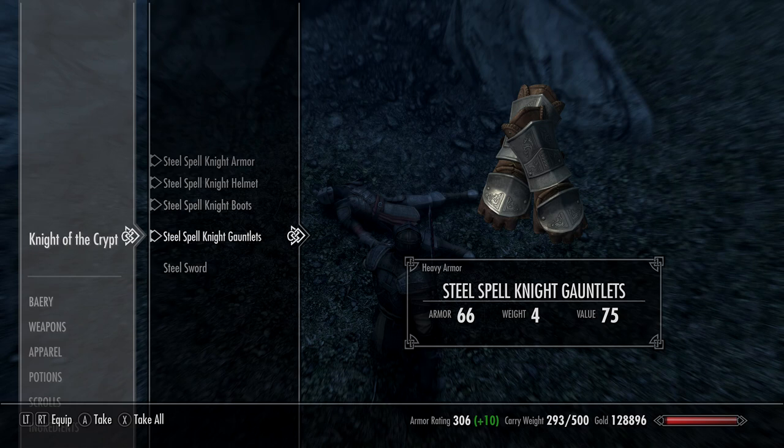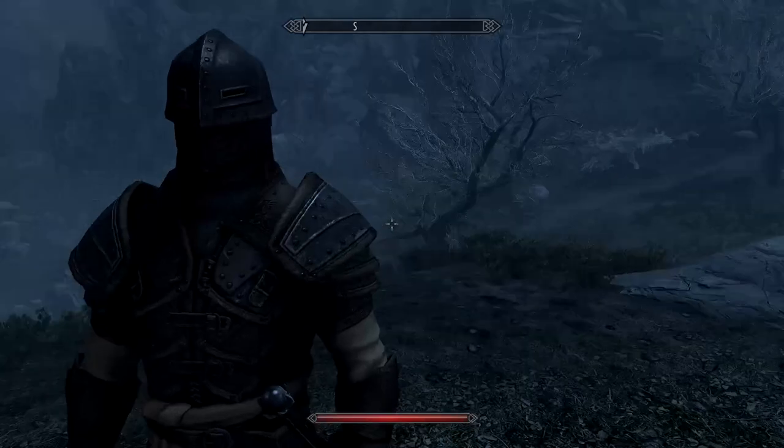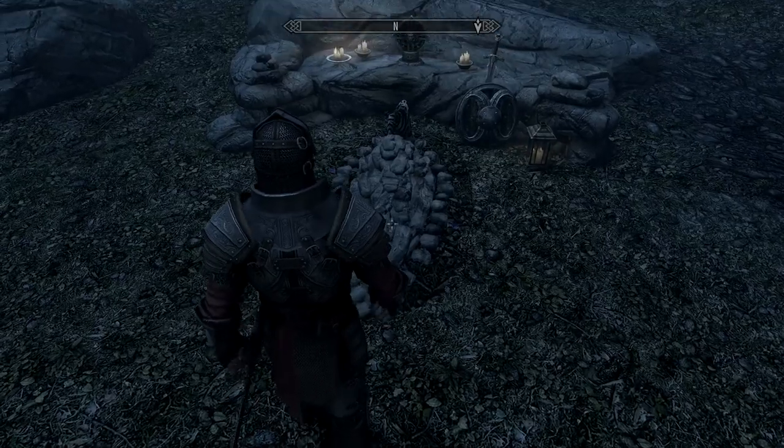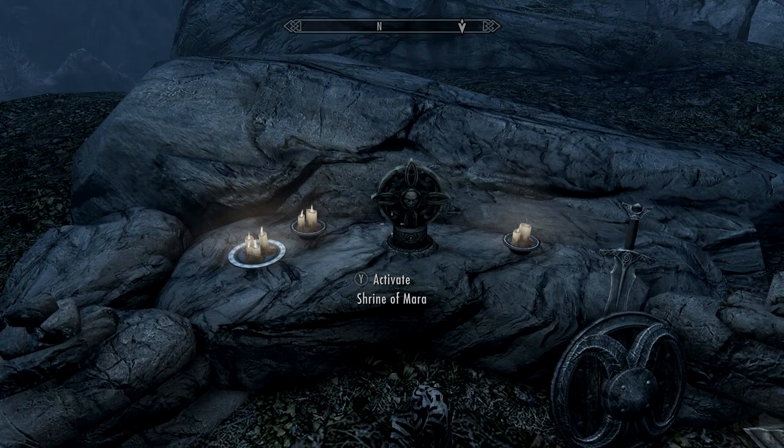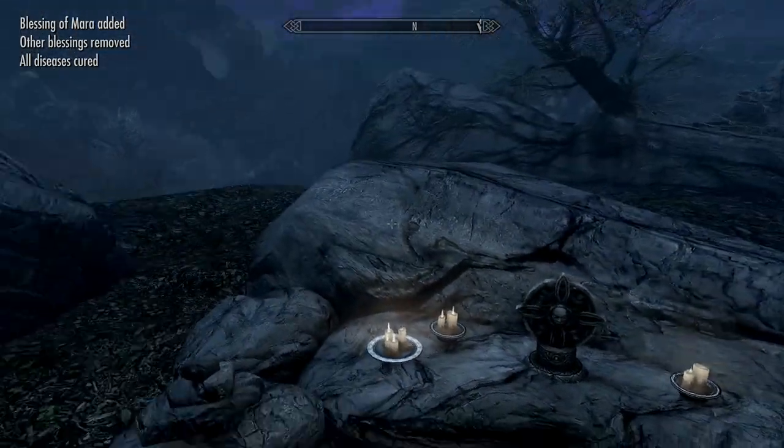They're both unenchanted so you can do what you want with them. Last thing to note, there is a Shrine of Mara here which you can utilize, and a bit later on it's going to help you decide what kind of perks you want on the actual Ebony set.